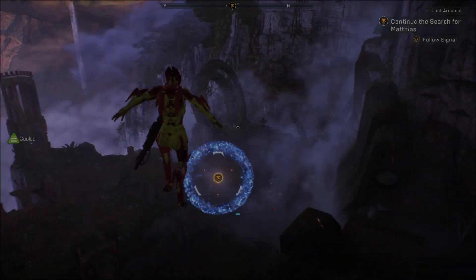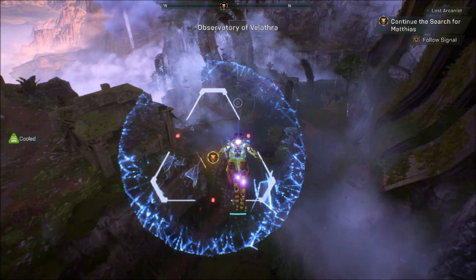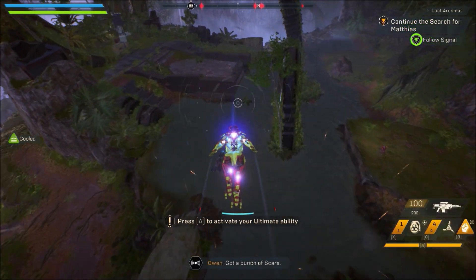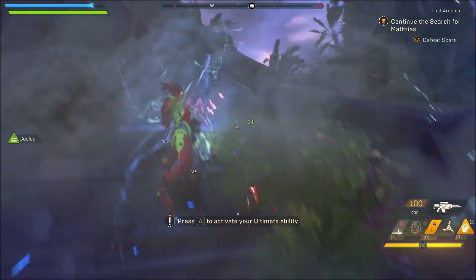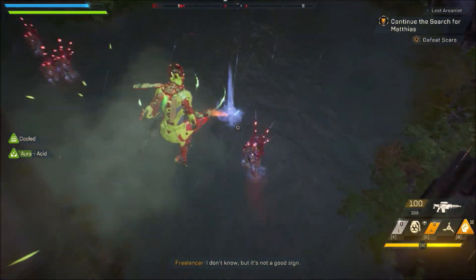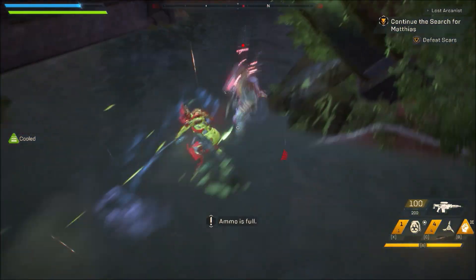Once you destroy the hives, you will have to go to another area — let's call that area 2. In this area the wave composition is exactly the same as what you just did. There are only scrappers; you won't find anything else really. The big difference is that there isn't as much cover here as there was in the first area.